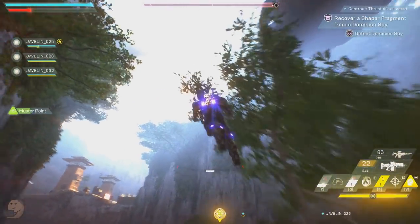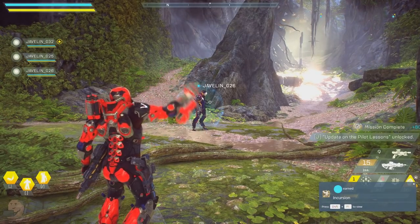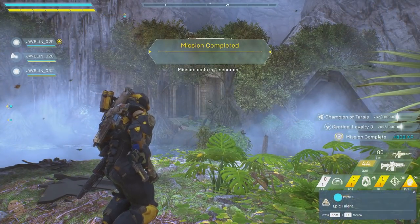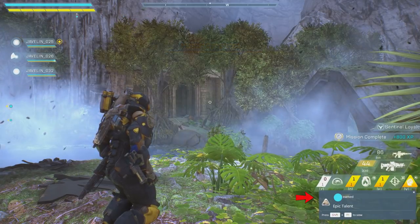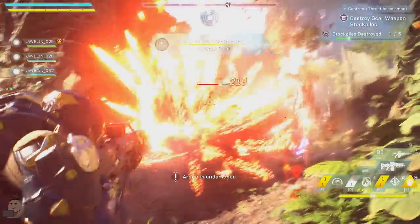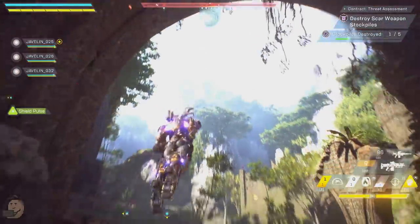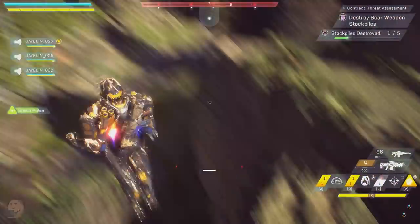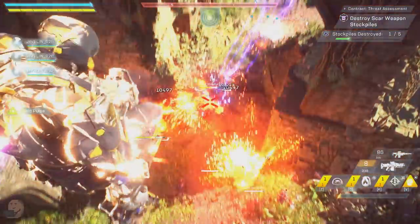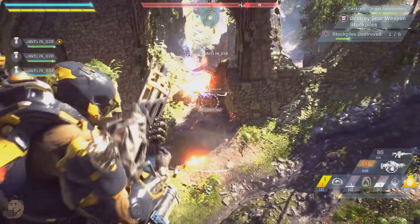There are going to be achievements in Anthem — don't go looking for the list as it may spoil things, just know they're there and you can track them. Never forget you aren't restricted to two dimensions. In this clip, enemies are storming toward a grounded Ranger and the Scar heavies have shields protecting them from a frontal assault. Instead of accepting the clash, I fly over them and attack from the back — they have to deal with fire from both sides and can't block all of us.